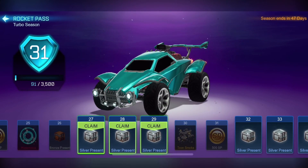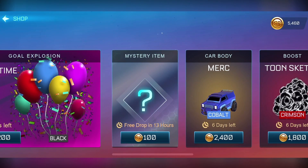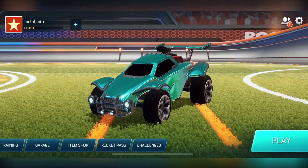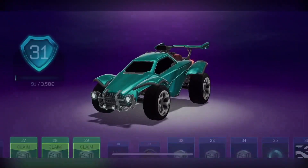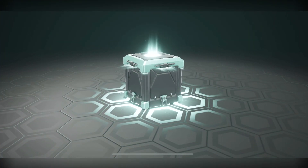We've got three silver presents in the Rocket Pass here, and then we've got quite a few credits — nearly 6,000, and that will also go up once we've opened these. I have already done my free mystery item. We've got 5.5k. We're going to open all the others. So let's get started with this first present right here.